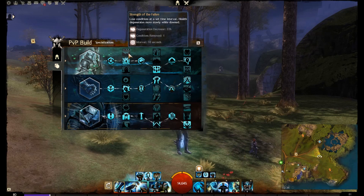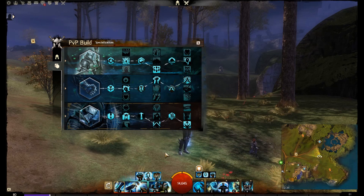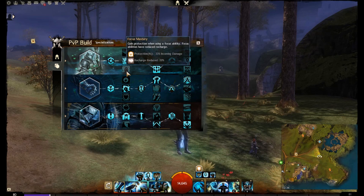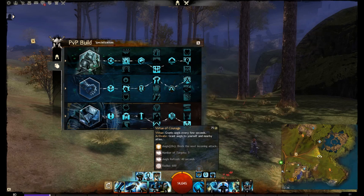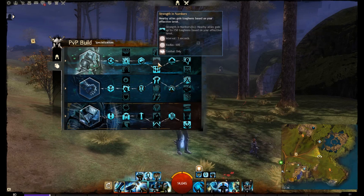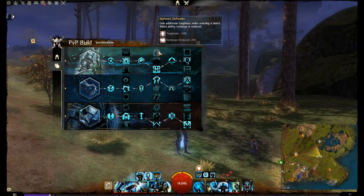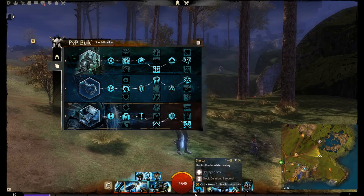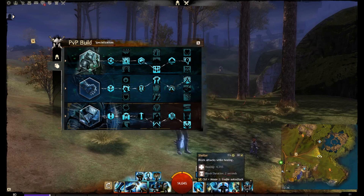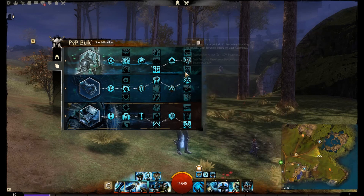We could take Strength of the Fallen but we have plenty of condition removal. We could take protection when using a focus ability, but since we use Shield of Wrath we don't really need Focus Mastery. Virtue of Courage recharges when you revive an ally or when you rally. We're not a support guardian so we don't take Strength in Numbers. We do gain Might when we block attacks — Shield of Wrath and Shelter both give us that option.